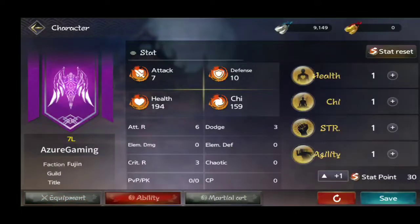Then you're going to see Health, Chi, Stir, and Agility. I have 30 stat points and I can put those into those four categories: Health, Chi, Stir, or Agility.